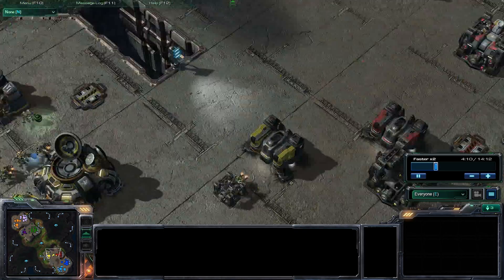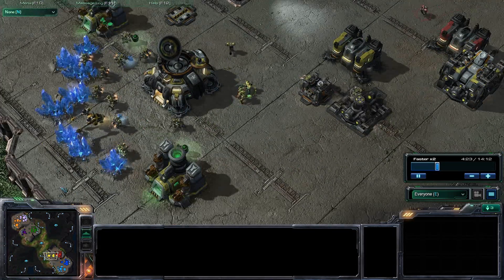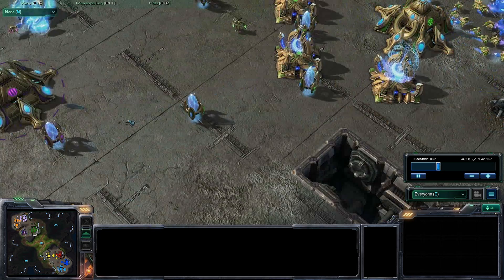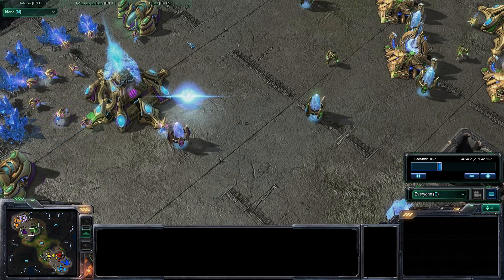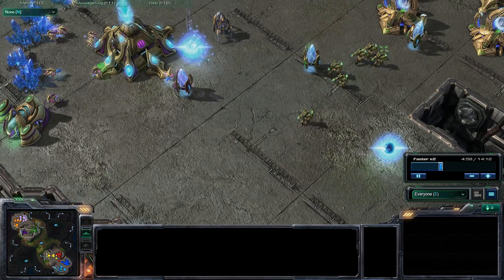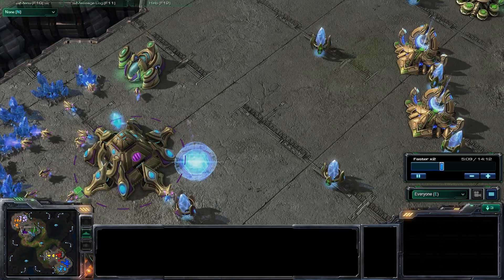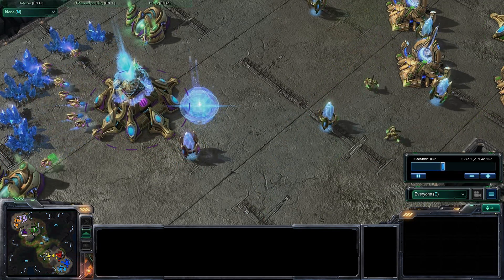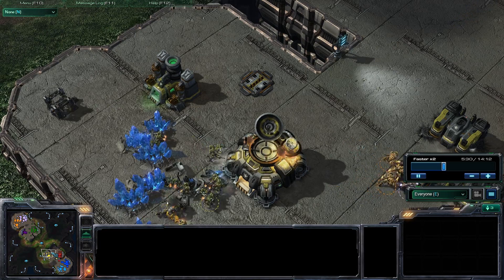At this point we already have teammates on the way to attack with their zealots, and zealots just rip right through marines. They do macro their marines a little bit and they don't have zealot charge yet — I don't think they ever get it. I decided my best course of action after the pylon harassment would be to go straight for end game.